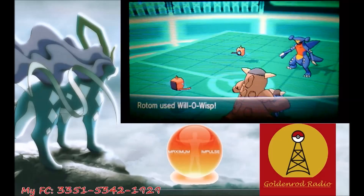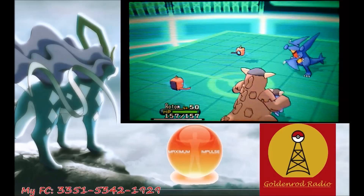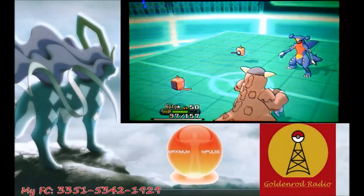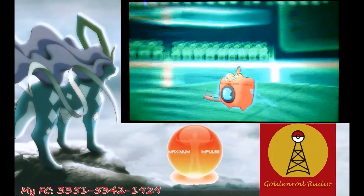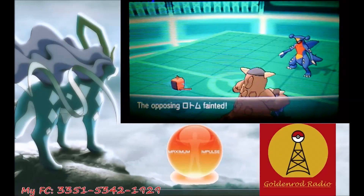My Rotom goes for a Willow Wisp targeting the Garchomp. His Garchomp Dragon Claws my Rotom for a nice chunk of damage, but I get a Willow Wisp off anyway. I go for a Return on his Rotom and it gets the kill — so he never got a chance to activate his Citrus Berry, which is amazing, and it's just what I needed to get back into the game.